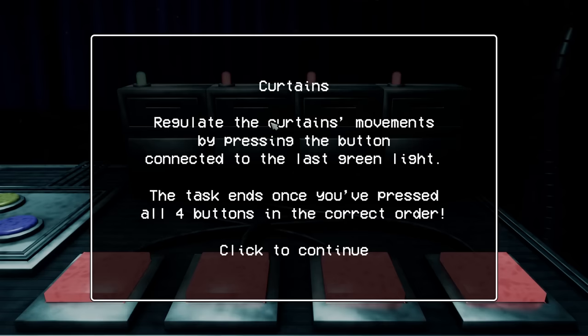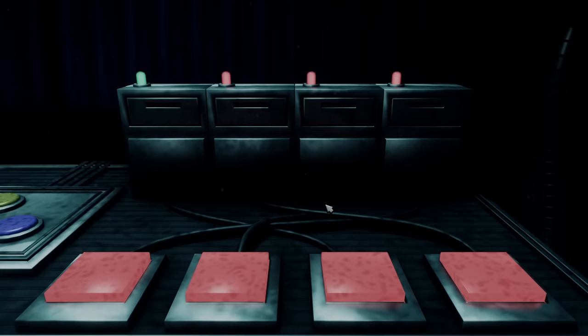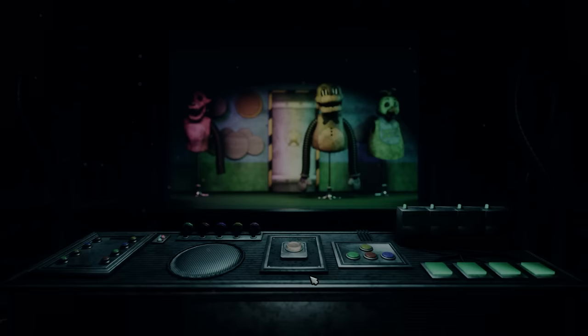I wonder if I can play a show now — yes! The animatronics are performing. Can I zoom in? Is this where I get attacked? Come on, just do it — oh! The bunny man again! 'Thank you for helping put on one last show, friend. But now you need to get out of here — there's an exit through the backstage you can use. Be quick, it won't be long before he finds you.'